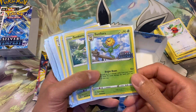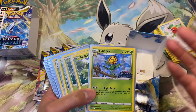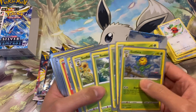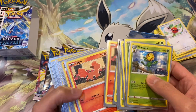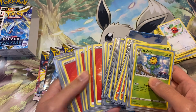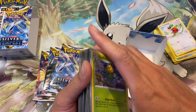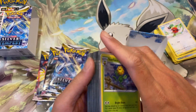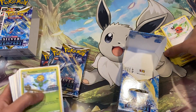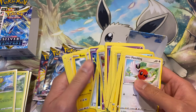I got the Sunflora as my Silver Tempest promo. You do get a ready-made deck — mine was pretty much a fire deck. You get the energy cards as well within the deck. I think there's 23 cards in there plus some energy cards, and then you get an extra four packs to open and try to get some cards you can include into your deck.